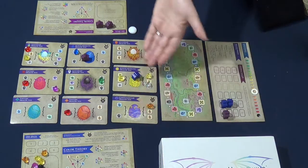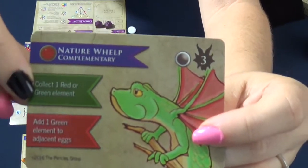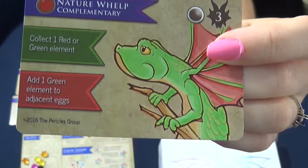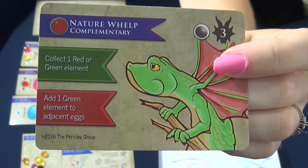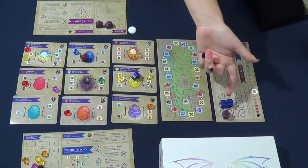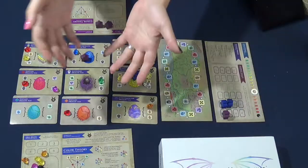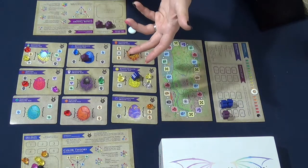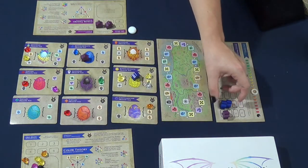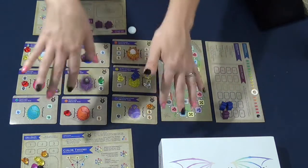In phase four, if you have an egg that is hatching into a dragon, you flip the card over, get the points listed, and do what the green ribbon says — for example, take a free green or red element crystal. The dragon stays face up in front of you for the rest of the game. Getting more meeples, called dragon handlers, is done primarily by hatching the right kind of dragon. Another way is by reaching 15 points for one extra meeple and 30 points for another. If you already have third and fourth meeples at those thresholds, you don't receive extras.